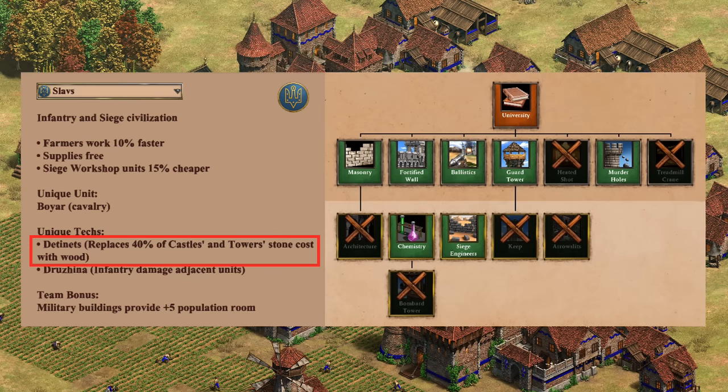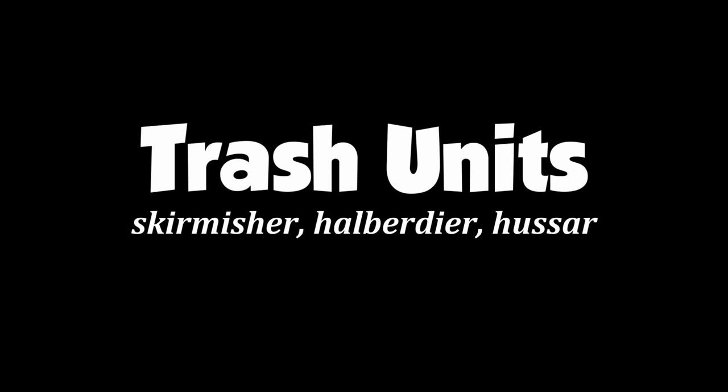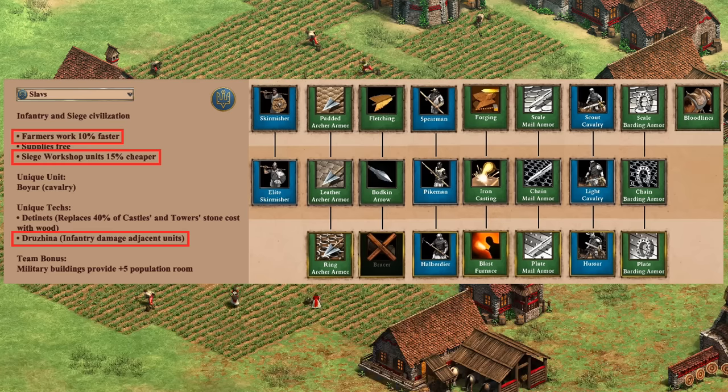Moving on to defenses — the castle discount basically sent Slavs from a terrible to a great defensive civ. You can see they're missing tons of university techs plus Bracer, but when you have three extra castles with your starting stone, you're instantly a good defensive civ in my eyes. If all of their castles had the discounted stone cost it would be an easy A or A-plus, but the fact it takes a while to get going on top of missing Bracer for a bit of final range means we have to drop it down to a B-plus. Certainly if you like spamming castles, Slavs are now right up your alley.